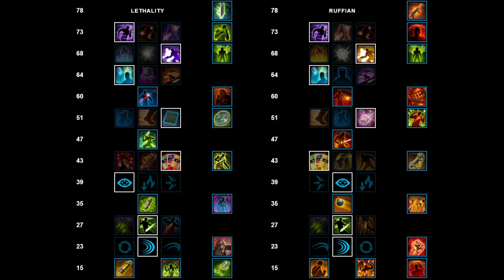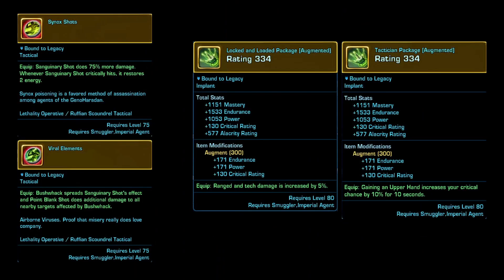The Ability Tree will look like the following, which we'll go through in more detail later. You'll be using two tacticals: Scenic Shot for Single Target and Viral Elements for Multiple Targets. Your implants are the Locked and Loaded Package and the Tactician Package.